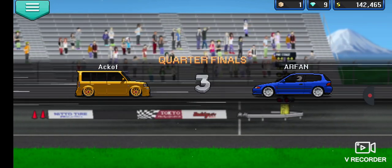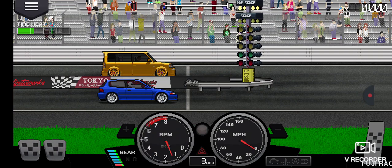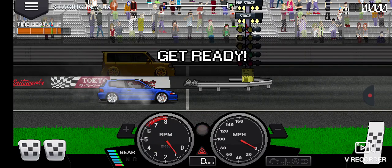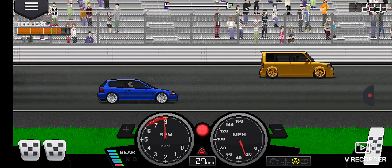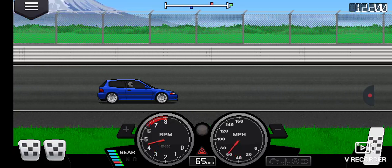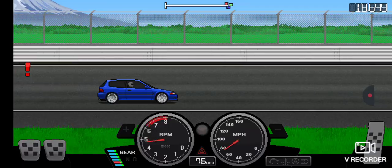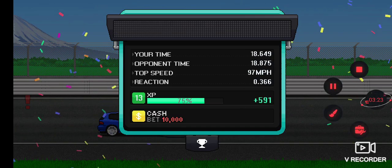The person I'm competing against has a G Wagon — it looks like a golden G Wagon. After you hit your car ready, you have to start. Then you have to click the plus icon — if you don't click the plus icon, you won't shift into second gear, and if you don't get into second gear, this won't work. So click the plus icon to make it work.